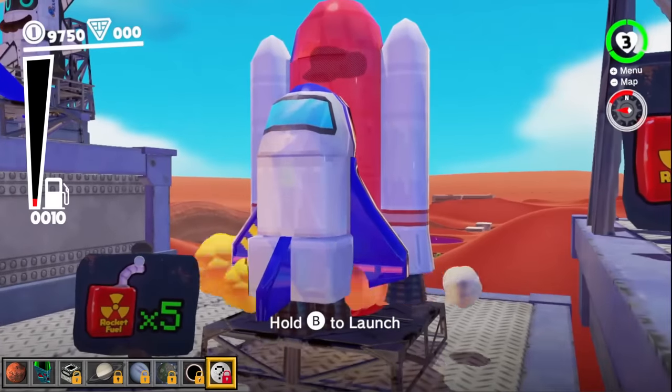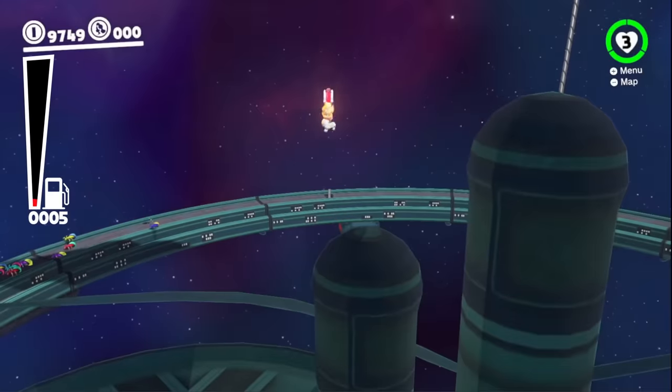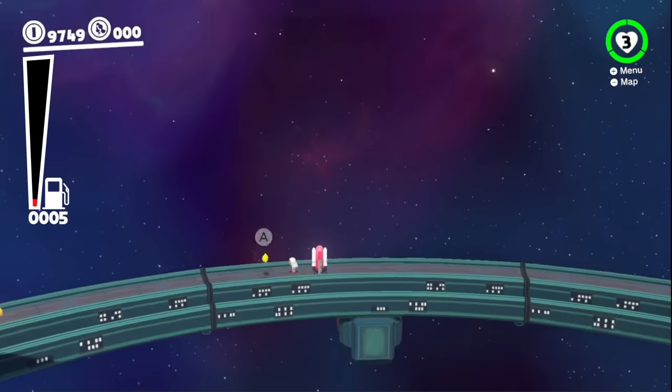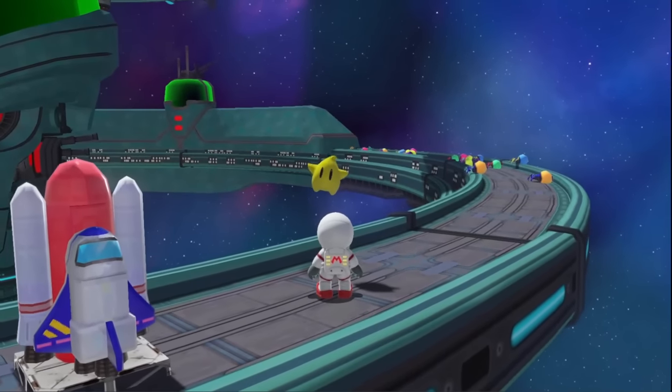Three, two, one. Let's blast off. Whoa. What's this new planet? This isn't a planet, Cappy. I think this is a space base. It's a Luma from Mario Galaxy! What are you doing here, Mr. Luma?